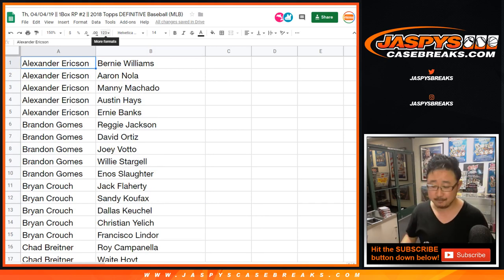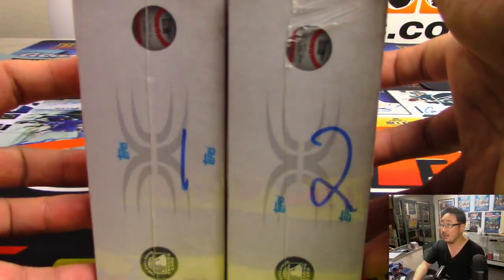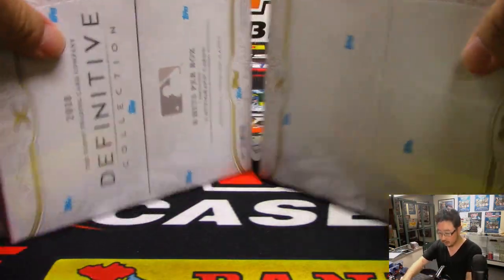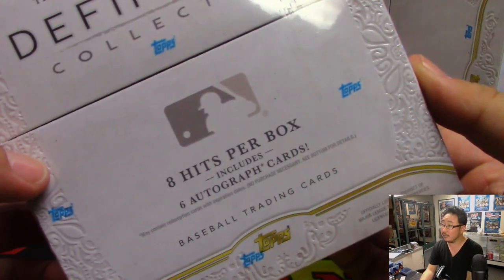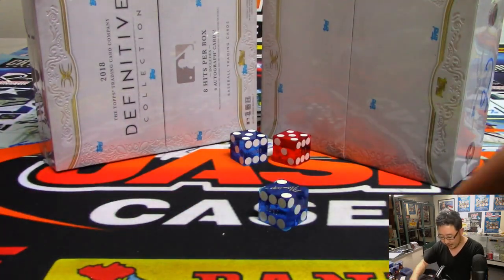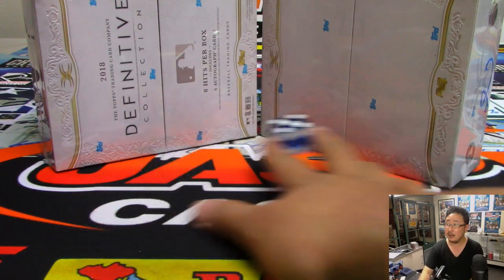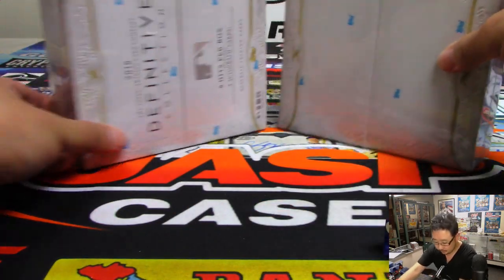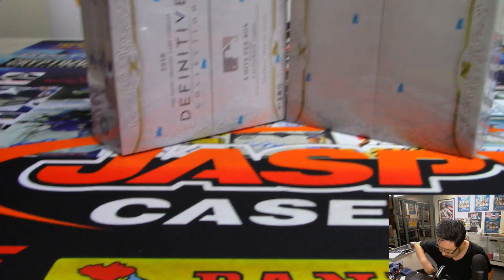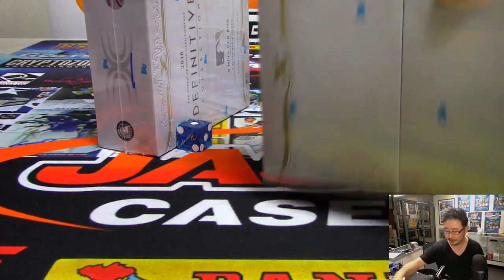All right, so there you go. While you're reviewing the list and possibly working out a trade — there's box one and two right here, and there's the configuration. Some boxes include a bonus item. Let's roll the dice and see which box we're doing: one, two, three, four, five, six — and it's one. So we'll do box one and save box two for next time.